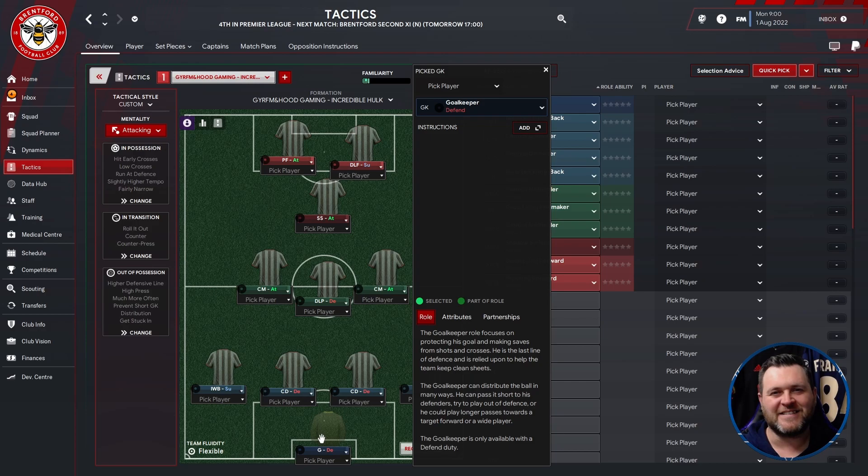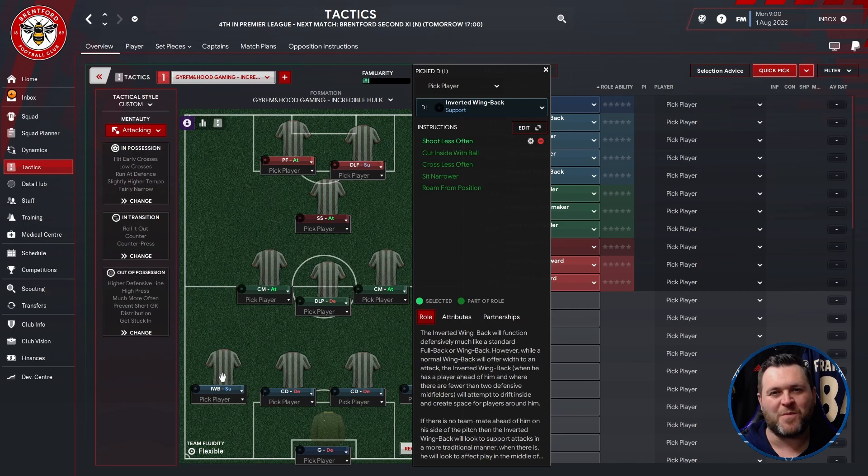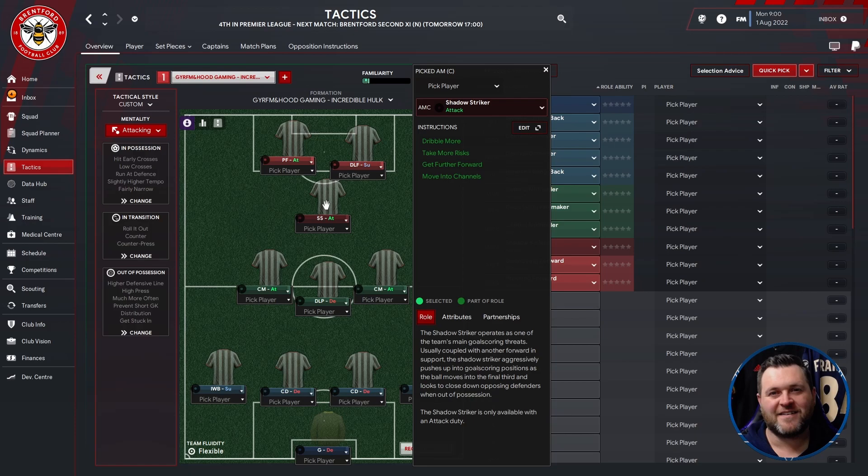Let's break down some positions. We're going to have a goalkeeper set to defend. On the left you've got an inverted wing back set to support. Two central defenders set to defend. On the right hand side an inverted wing back set to support. Moving up the pitch we have a deep line playmaker set to defend, a central midfielder set to attack on the left, and a central midfielder set to attack on the right. Moving further up we have a shadow striker set to attack, a deep line forward set to support, and a pressing forward set to attack.